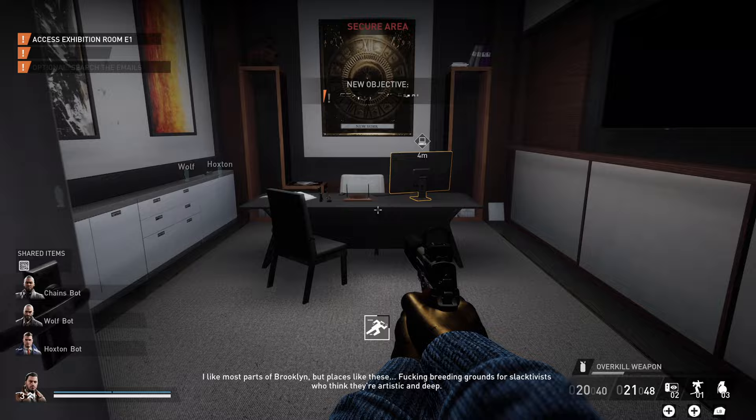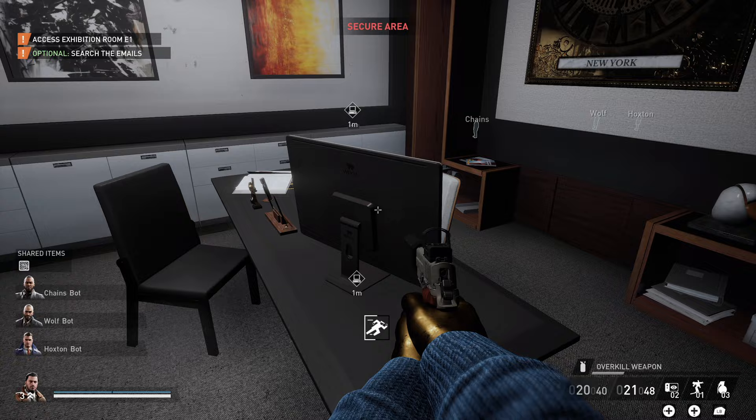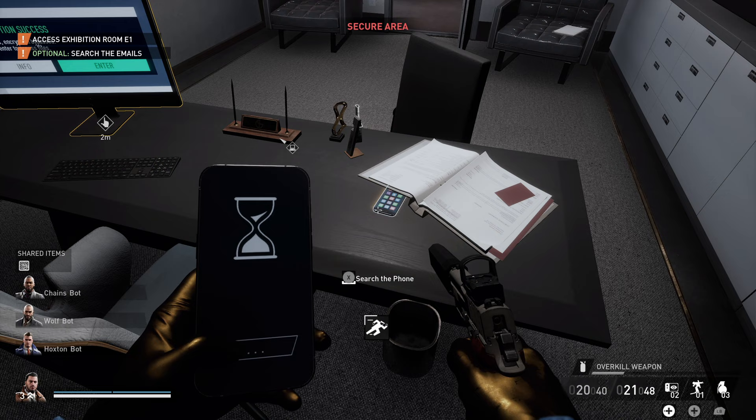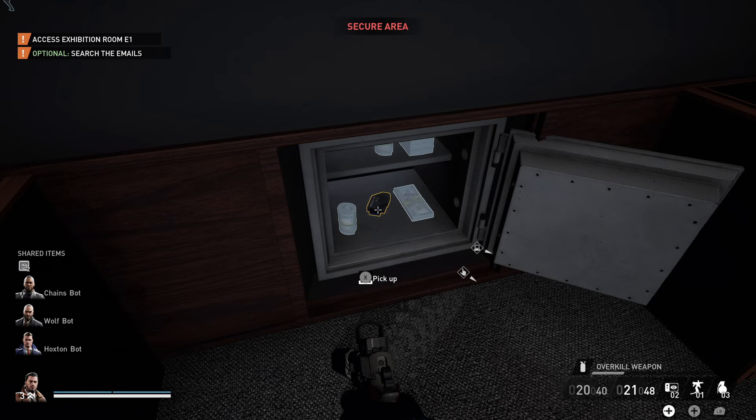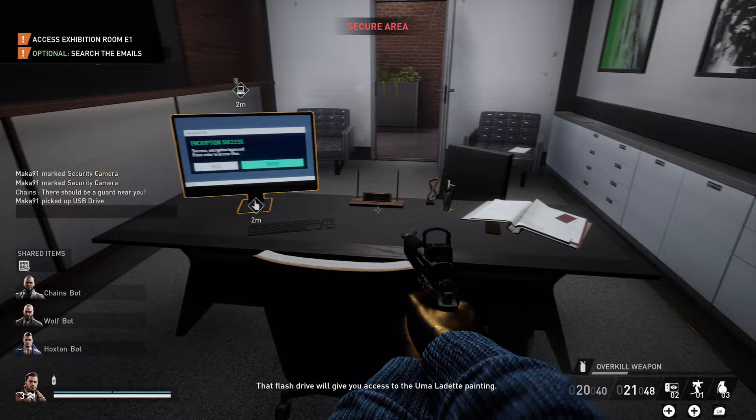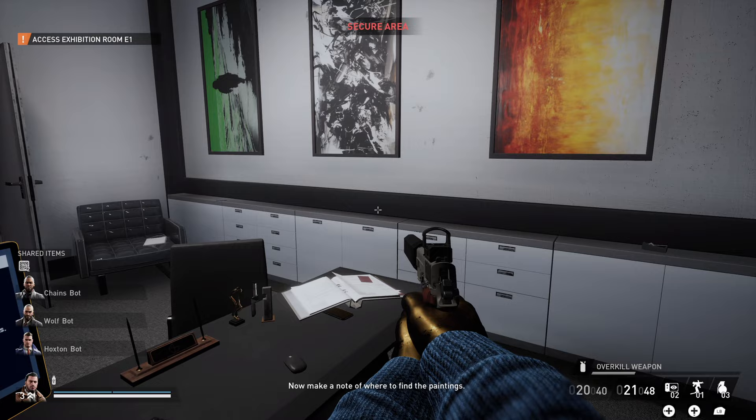With no cameras and the upstairs secured, let's find the manager's office. There's a lot of important things here. First, you can interact with the computer to find information about the Uma paintings and other things you may need. Behind the manager's desk is a hidden wall, and inside that wall is a safe. Crack open the safe to find the USB thumb drive, which is an important item we'll need for later.